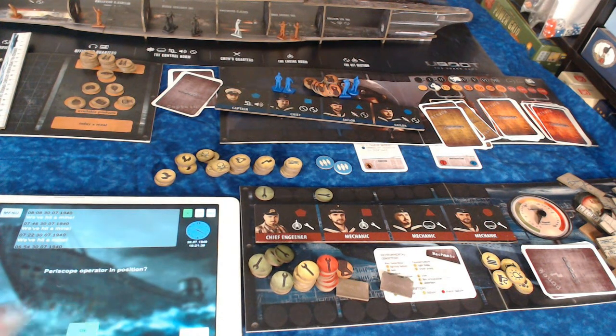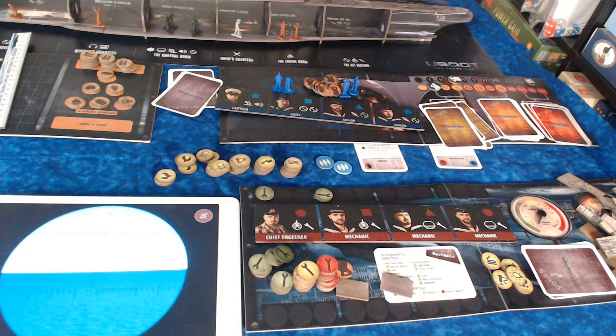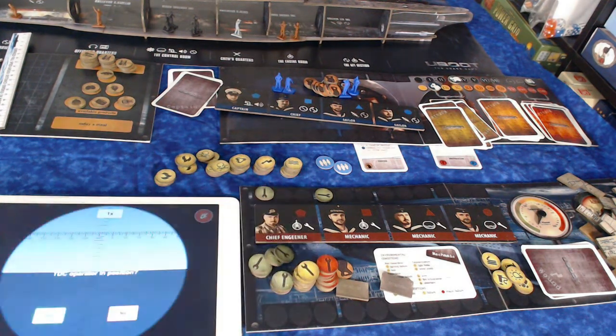Periscope allows us to hide, but we're slower underwater — the U-boat was faster on the surface than below. But this lets us attack and sneak up on people. Ships can see us from seven miles away on the surface or three miles away at periscope depth. Let's say we spot an enemy ship. We click on armament and ask: is the torpedo data computer operator in position? If not, the captain might call an activation for everybody to move. We want to make sure the TDC operator is in place and somebody is ready to fire and reload the torpedo tubes.